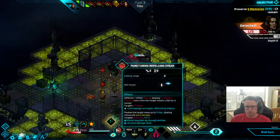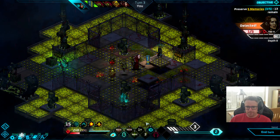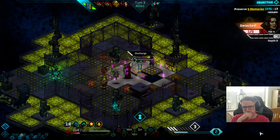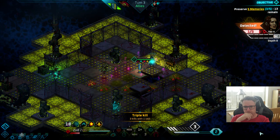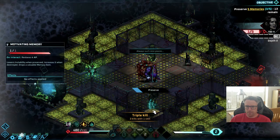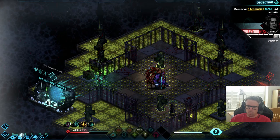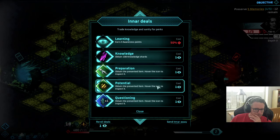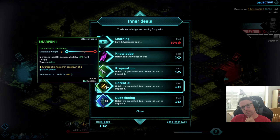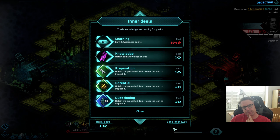Punch, punch, push — triple kill. Wow. God, said inner — I did. Hit these memories though first. One memory to get — what have you got for me? He's total hit damage dealt by 12% for three turns, plus 10% power. Get them.